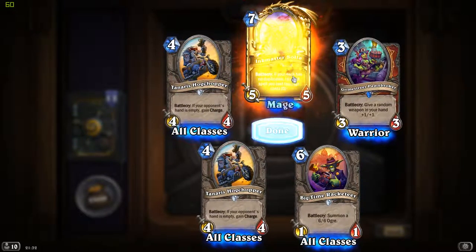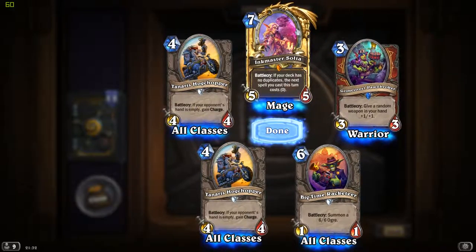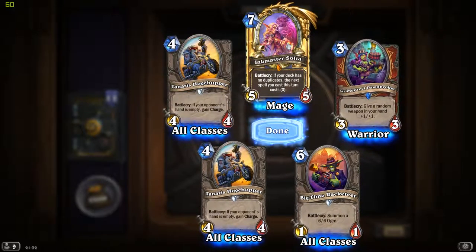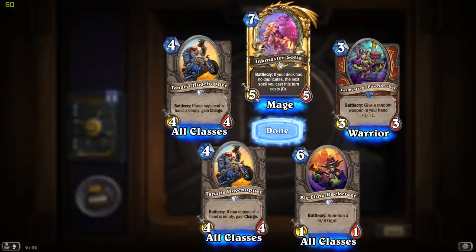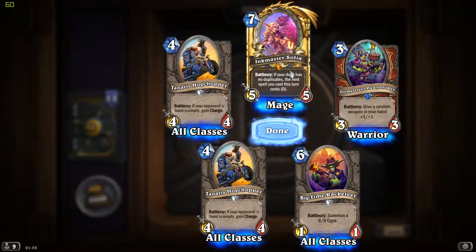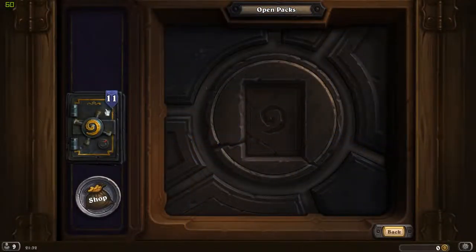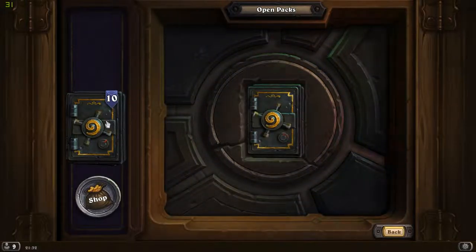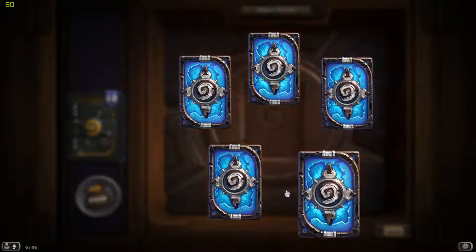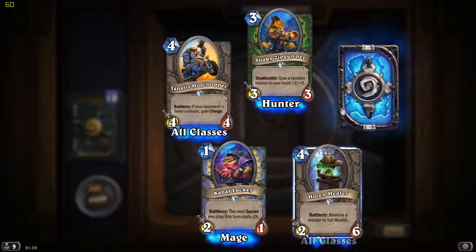A Golden Legendary! This is my first Golden Legendary in the game, in fact. Ink Master Solir - Battlecry: if your deck has no duplicates, the next spell you cast this turn costs 0. I'm going to be playing a no-duplicate mage deck from now on - so exciting! 10 decks, 2 legendaries - I never expected this to happen, I'm so pleased. And all of this done with gold.